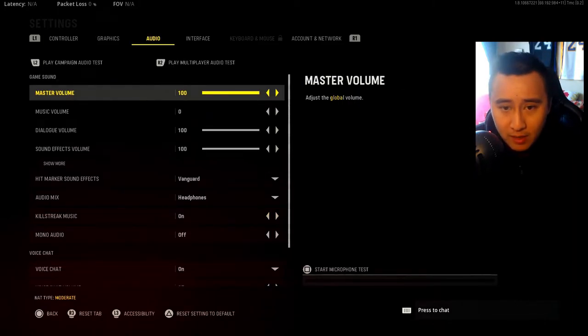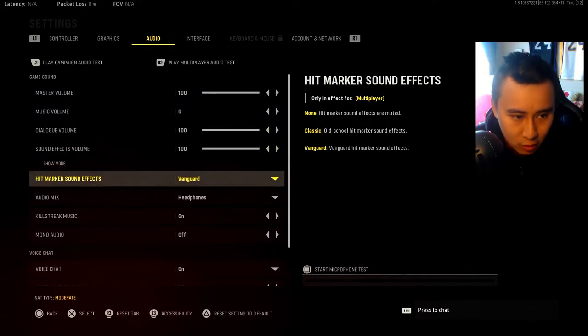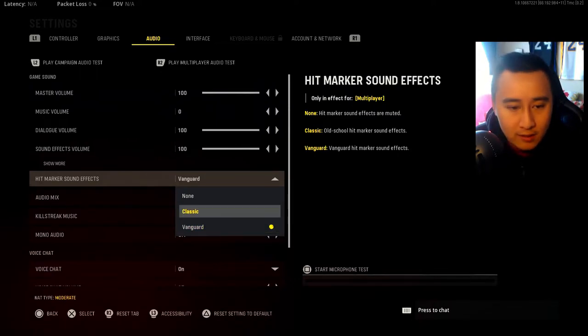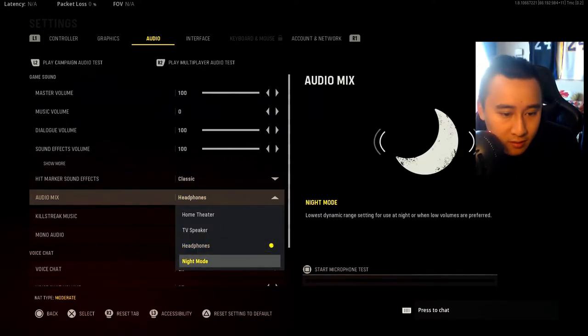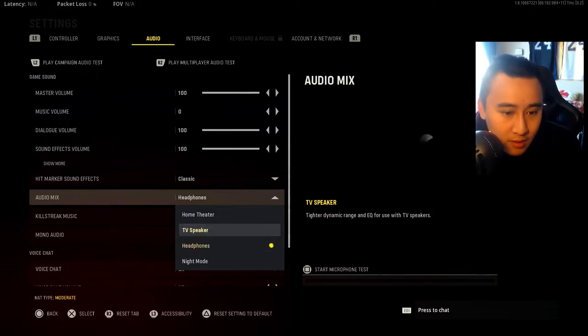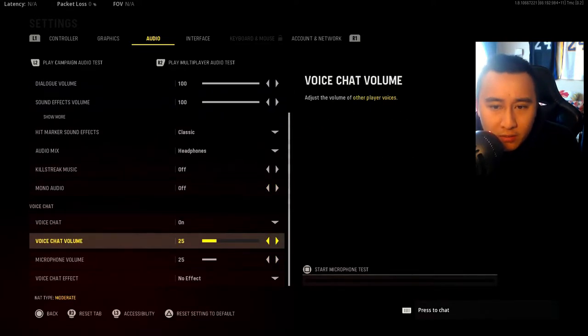Master volume at 100 — adjust your actual headset volume instead. Music volume I keep at zero; it makes it easier to hear in-game audio and to record content. Everything else stays at 100. For audio mix, there's no high or low boost option, so just stick to headphones since we're in the headphones era. Killstreak music I'll turn off since I don't really use killstreaks that have music like the Juggernaut. Mic volume I'll turn up a bit so I can hear people talking when I'm killing them.